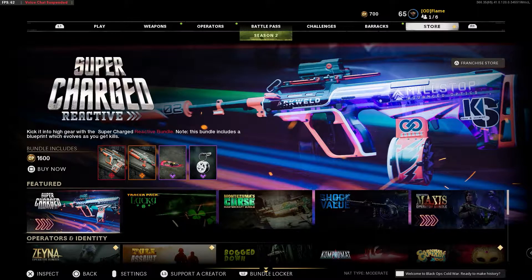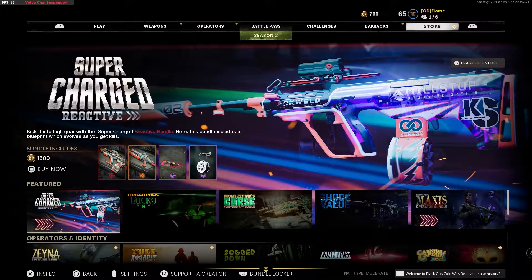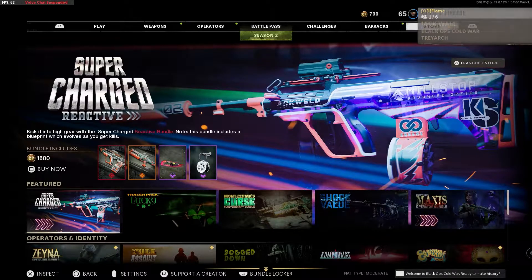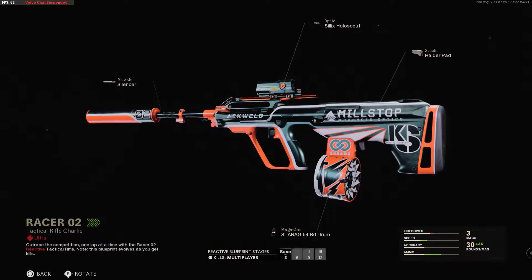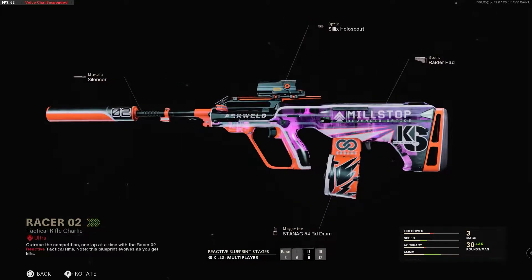Treyarch games always have Mastercrafts, which are basically variations of certain guns that are significantly different looking and have a certain theme to them. They change in color or in style as you get kills in a game. You can see there's this AUG variant, and it goes from just being a default variant and then starts to animate more and more as you get kills.